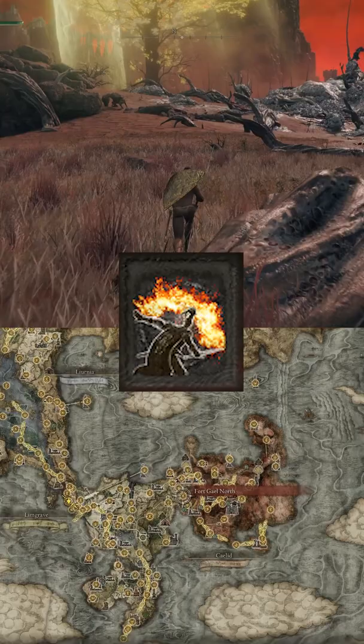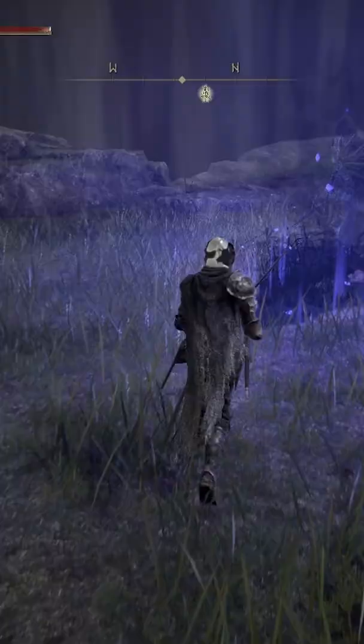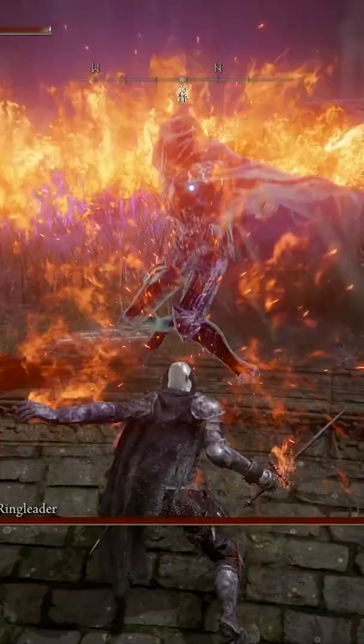Next, you want to get the Ash of War: Flames of the Redmanes. Go to Fort Gale North Site of Grace in Caelid and kill the Invisible Scarab. Every 2 hits with this Ash of War breaks the stance of your enemy and lets you frontstab them.